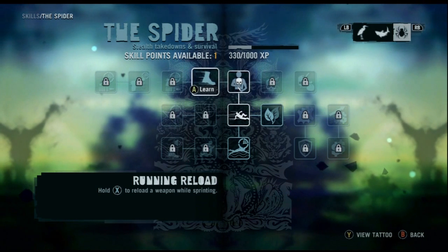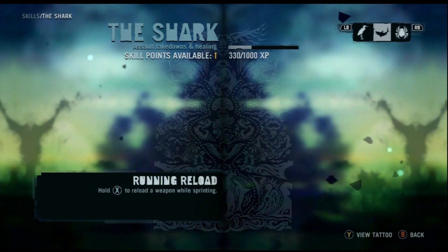I have skills I can use — one available. Nice nice nice. Death from above. Learn to reload weapons while sprinting — not sure yet.